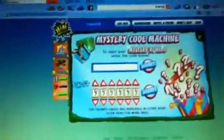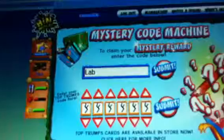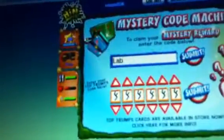Guys, this is how to do some codes. This is some codes for renewals. So the first one is capital L, A, B — only capital L — A, B, two, two, two.